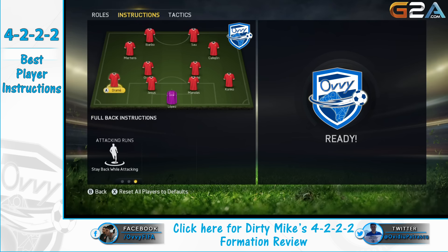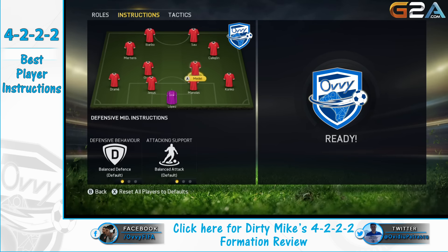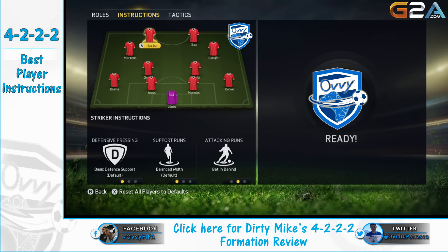Jumping now to player instructions: both of our full backs will have stay back while attacking, and both of our CDMs will also have stay back while attacking. The last player instruction to change is for our fastest striker — as always, we'll choose the get in behind option. Adding to these instructions and custom tactics is the team mentality, which will be defensive — that's one line to the left from your d-pad when you start the game.